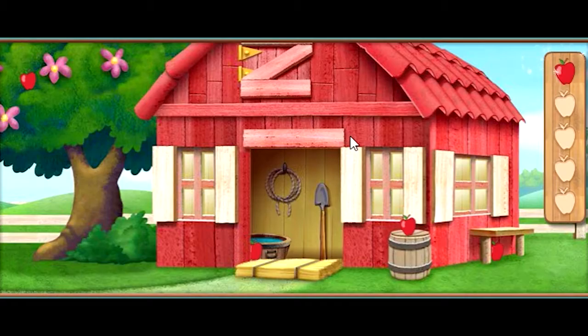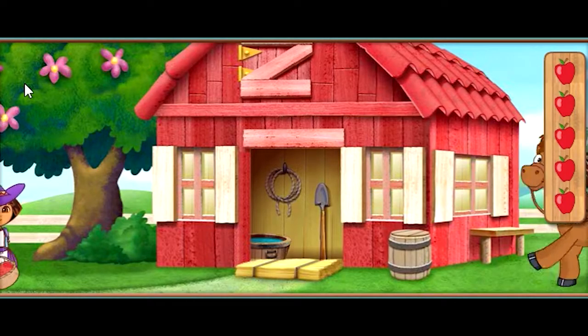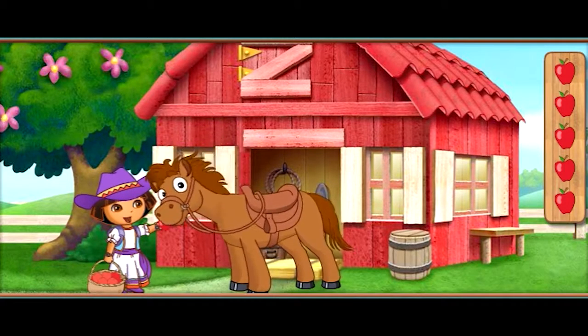Una. One apple. Dos. Two apples. Tres. Three apples. Cuatro. Cuatro. Four apples. Cinco. Five apples. You found all the apples. Great job! Now we can give our pony an energy snack. Let's finish riding in the horse show!